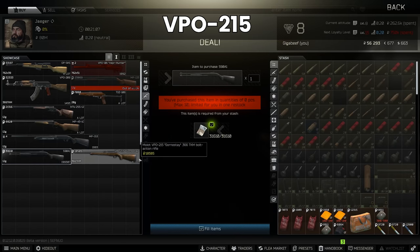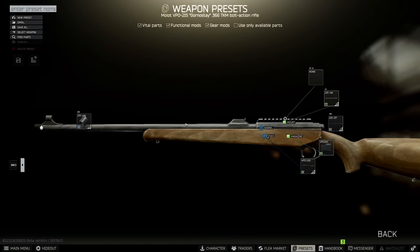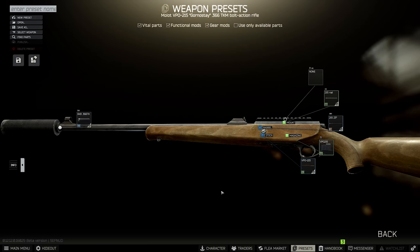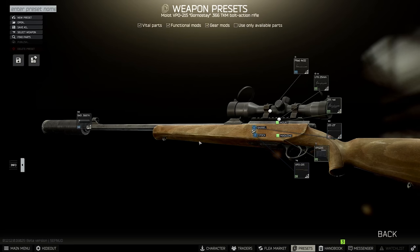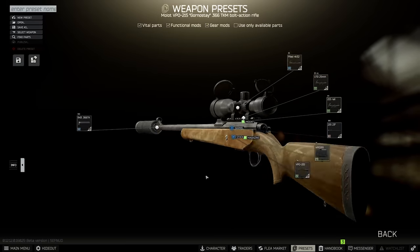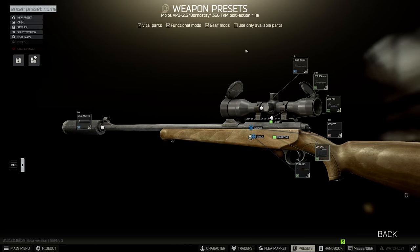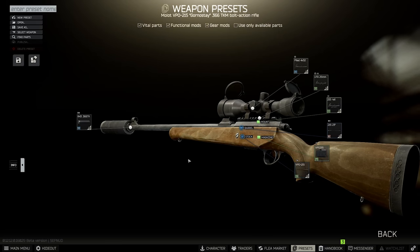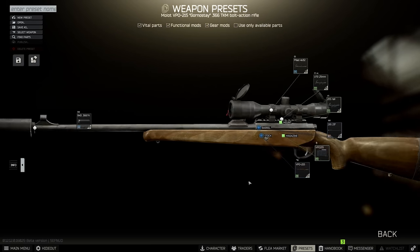The final weapon from Jaeger that I think is interesting is the VPO-215, which is the bolt action you get from him. This actually has a Picatinny rail, so if you want an extremely cheap early game sniper, you can use this. Interestingly, because it's .366, it uses the same suppressor as the VPO-209 we talked about earlier. In terms of mounts, you can buy the UTG rings and the VOMZ PILAD 4x32 rifle scope, which gives you some ability to engage targets at range. The scope is really not the best, so if you're running this I'd honestly pair it with something like the M9 or the MP5K. A pistol is a really nice complement to the sniper — people won't know where you are, you can kill scavs easily. I've been using this a lot for some of my Woods quests because it's just so easy and cheap to pop a scope on, and we're levelling up sniper at the same time.